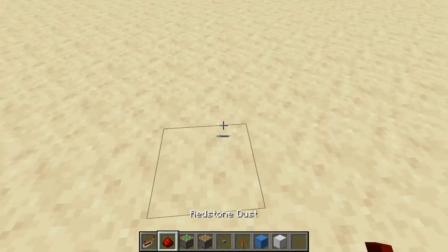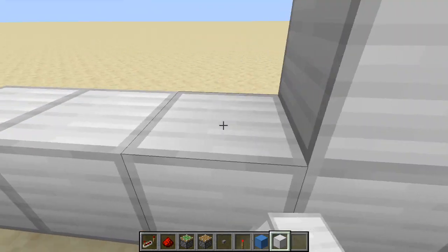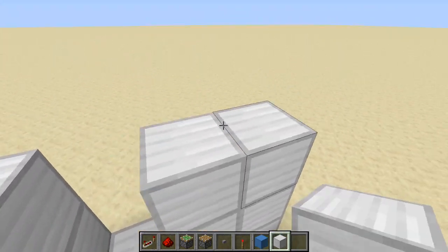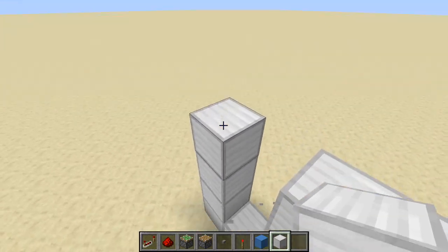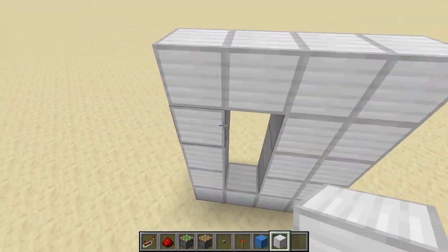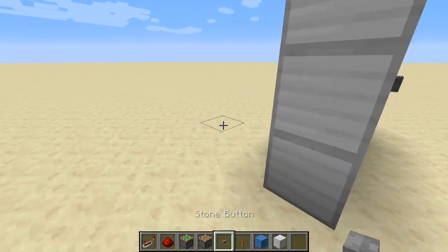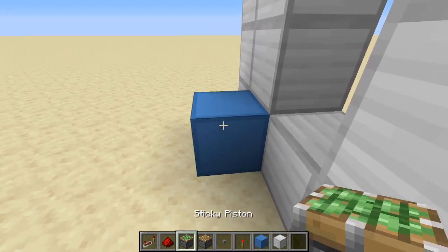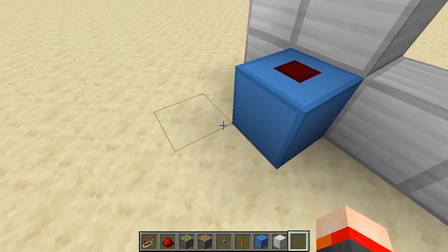So what you're going to want to start off doing is just kind of building a little wall. Leave one space out, about like this. Put your button right there. Now take your block of choice and just follow me. You may pause whenever you want.